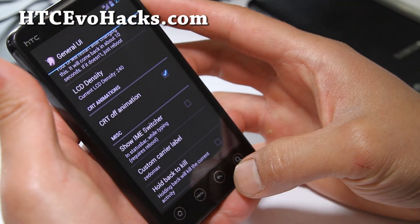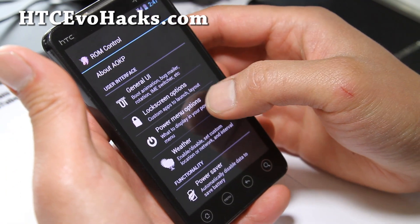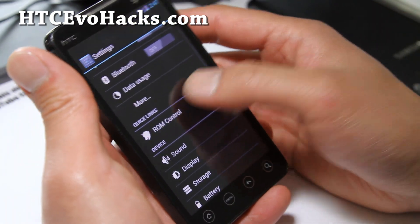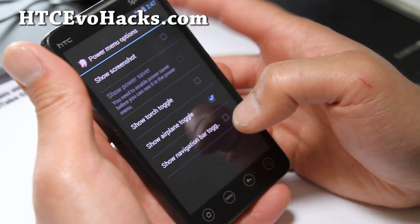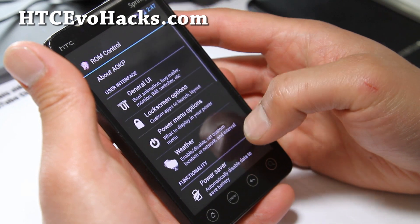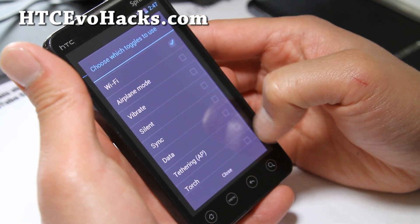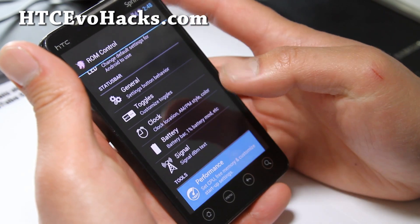I'm really surprised at the quality of this ROM — it works really well. Let me just change that; yeah it should work now. I think you have to actually reboot it, but it works. I've shown you this on my other phones. There are lock screen options — I'm not going to go through all of them, but I just want to show you the menus. Power menus, show torch toggle — this is great. General toggles — you can get a bunch of toggles if you want. Enable toggles, so you can add all this stuff: clock, battery, signal, performance.